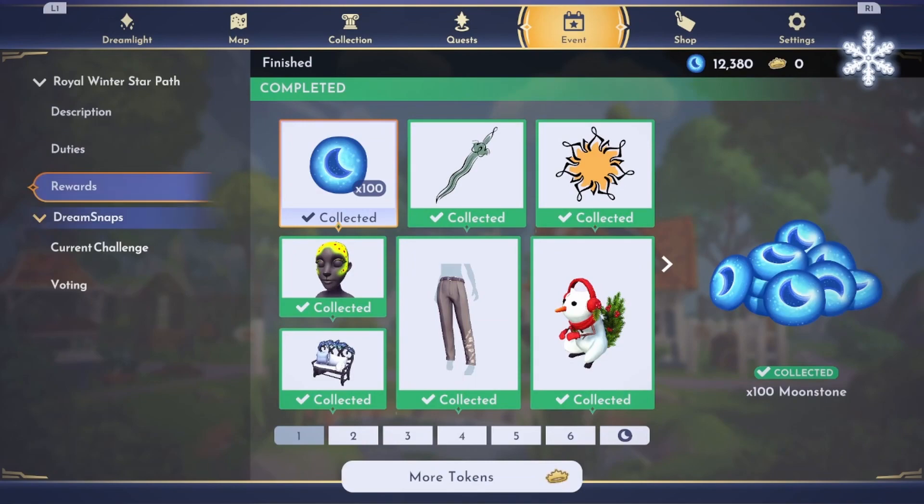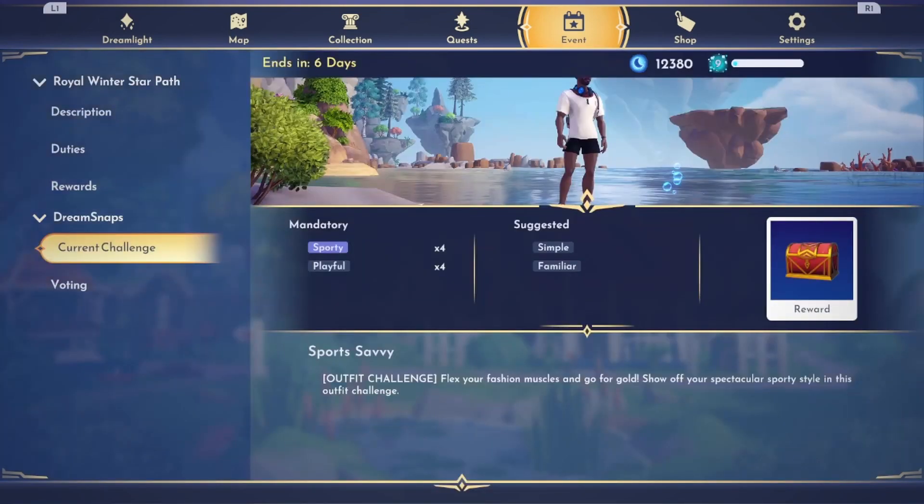Let's take a look at our new challenge for this week — it is Sports Savvy. This is an outfit challenge: flex your fashion muscles and go for gold. Show off your spectacular sporty style in this outfit challenge. We have sporty and playful tags.